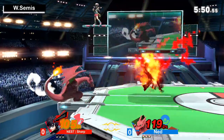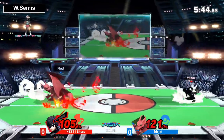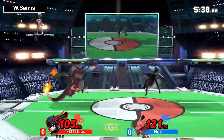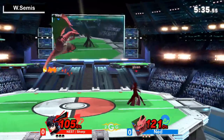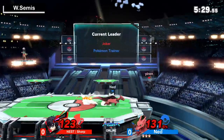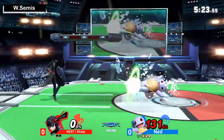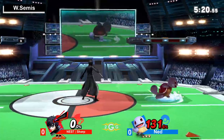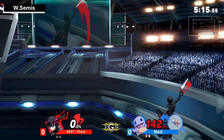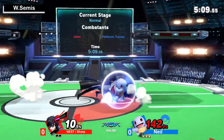Sharp went real deep to try and get Ned into a weird situation — thankfully Ned was able to find a way back to stage. That was a very scary spot to be in. Joker can move in and out of the neutral pretty well. Good forward throw — already at that percent, especially on the right side of the stage. Joker's just such a mobile character; when played effectively, he's so elusive. Sharp going way deep for that edgeguard but not going to get it as Ned finds a waterfall back to the ledge.